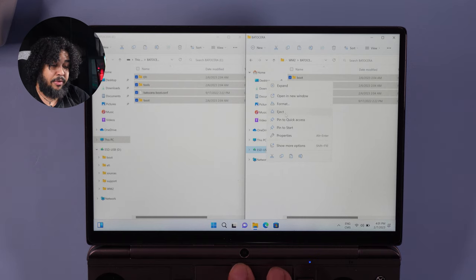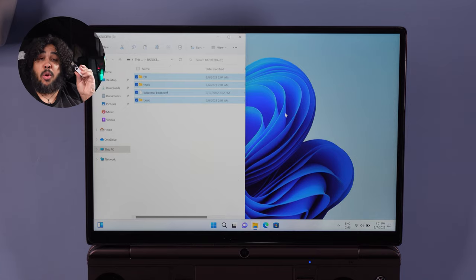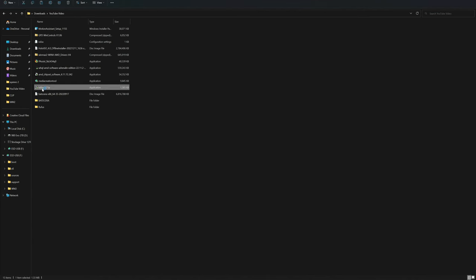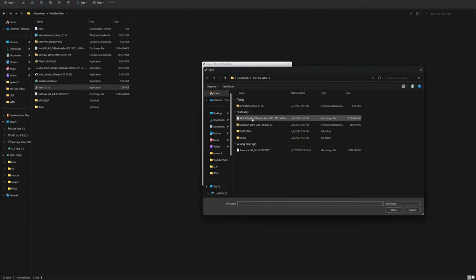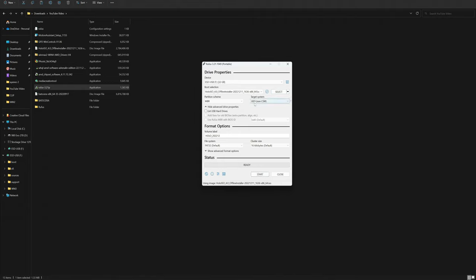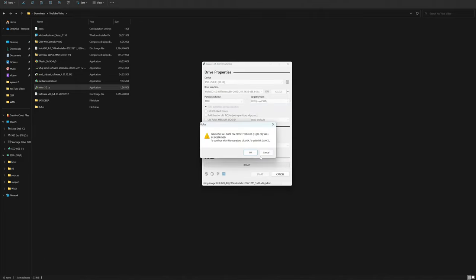Eject the drive and now — with that drive or a separate drive — we'll flash Hollow ISO onto it. Go back to your folder, open Rufus, and pick the Hollow ISO image. Make sure you are on NTFS and that the partition scheme is MBR — everything else stays the same. Hit Start and choose 'Write in DD image mode.' Very important.